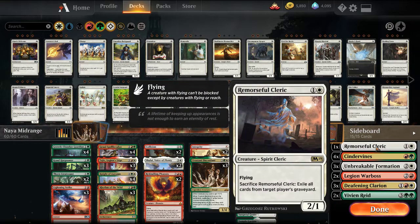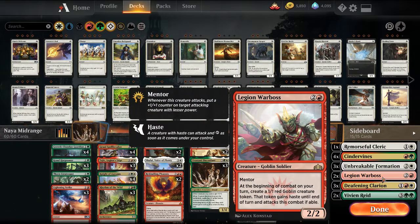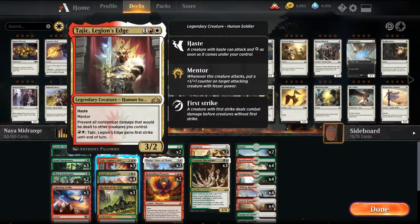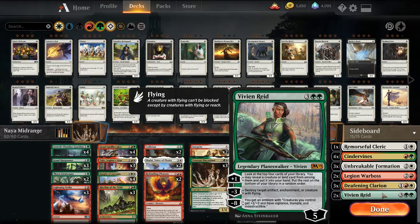In the sideboard I'm keeping one Remorseful Cleric — he was playing two — just for the Sultai matchup or to catch maybe a Nexus while it's going through its loop. Playing some Cinder Vines, I like playing four of these. Some Unbreakable Formation against the Esper matchup. Legion War Boss is a good threat that keeps bringing bodies without you having to overcommit. Deafening Clarion against more aggro-based decks, and it works well with Tajik where it won't deal damage to our creatures. A couple Vivians if we need to go into a grindier matchup.